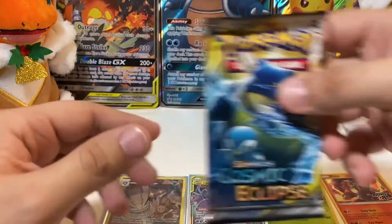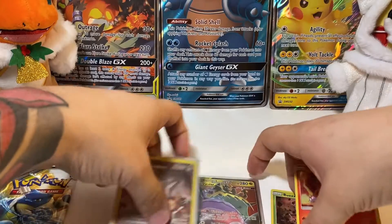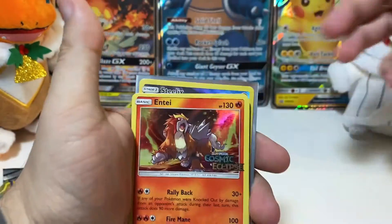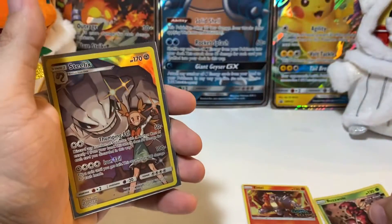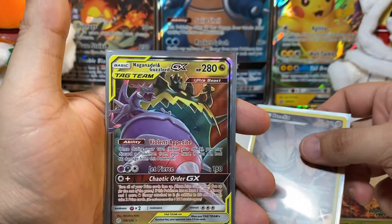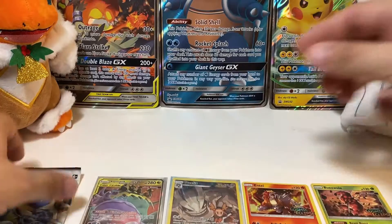Last pack. Most of our pulls came from those last two packs. Just to go over it again — we have our Promo Entei, the Buzzwall, our Secret Rare Steelix, and our Naganadel and Guzzlord GX card.